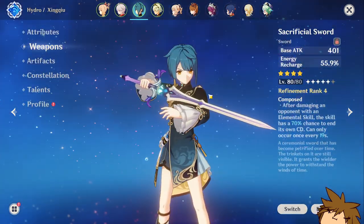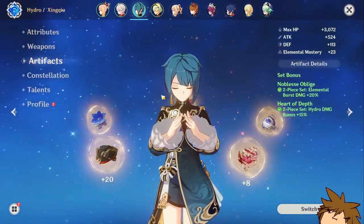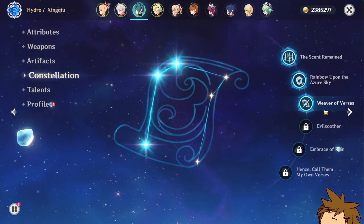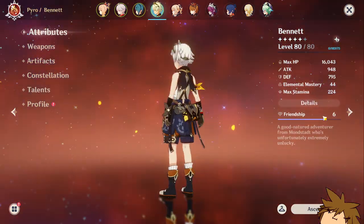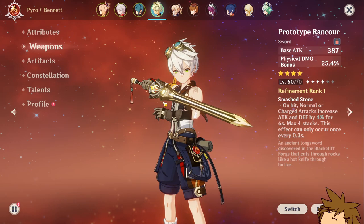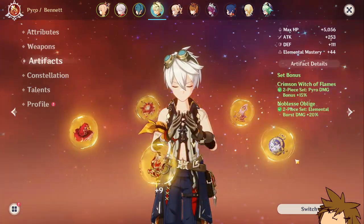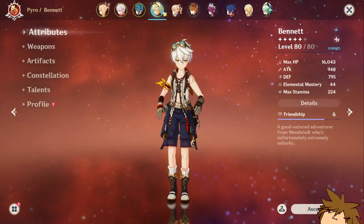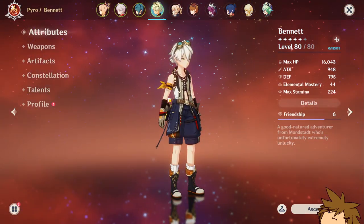I don't really use his normal attacks much. Xingqiu is looking nice here at level 80. I think the Sacrificial Sword is also level 80 — I do need to level that up. His artifact set is pretty mediocre right now. He's at Constellation 3 which is very nice, and his talents are at 1, 6, and 9.